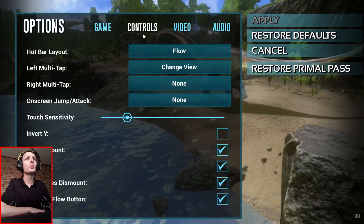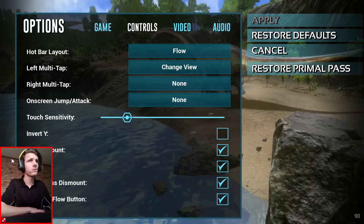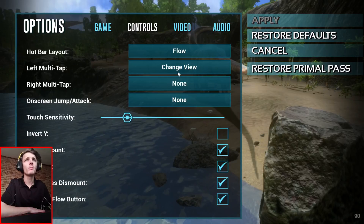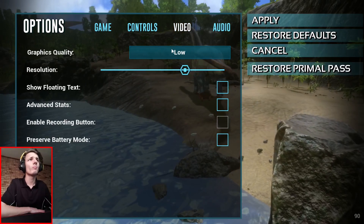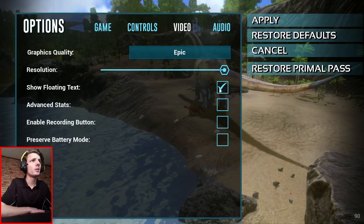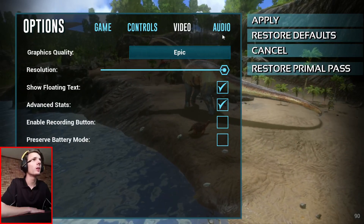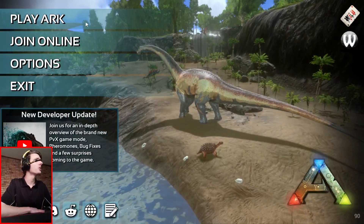Controls — on-screen jump attack, hide multi-tap, left multi-tap. Let's go to the video settings. Graphics must be on Epic, of course. The resolution can be set higher. Self-routing text is fine. Advanced stats is fine. Enable recording... let's apply. I guess we'll just go to play Ark.